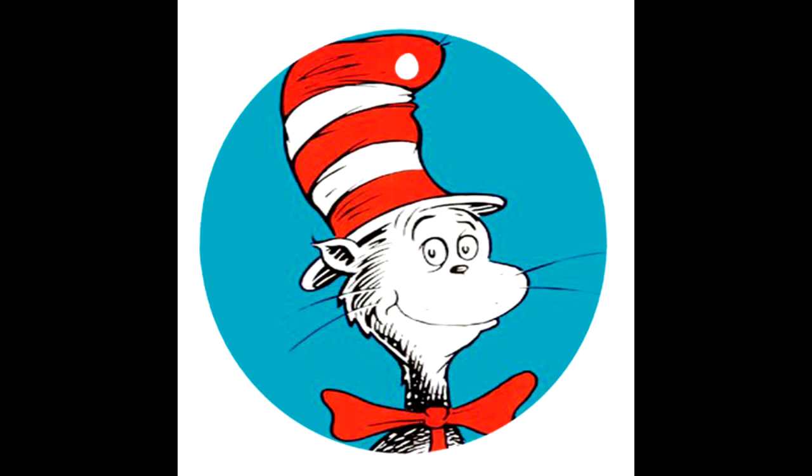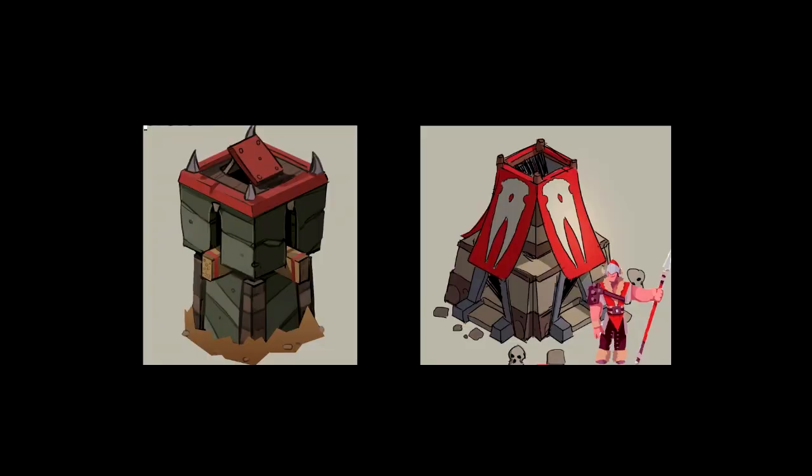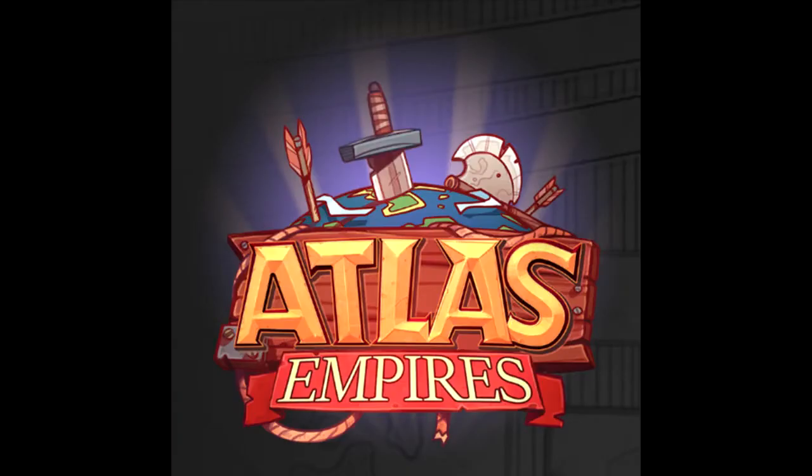Speaking of being raided — how are you supposed to defend yourself? That brings us to the Turret and the Sentry. These are both defensive buildings you'll place at your main base, and they will attack intruders once they get within a certain proximity. These will be pretty essential in helping protect everything you've built.